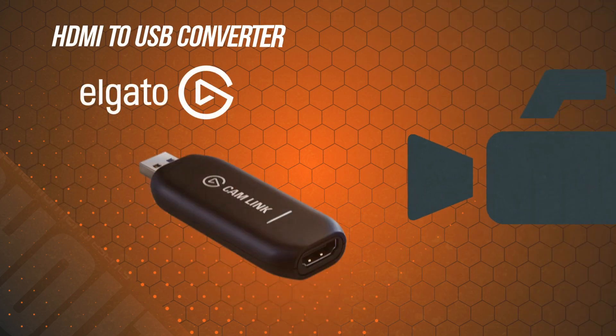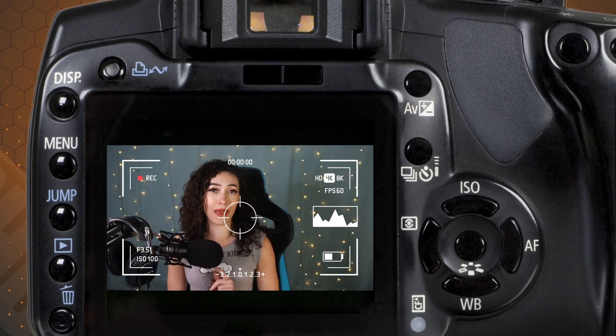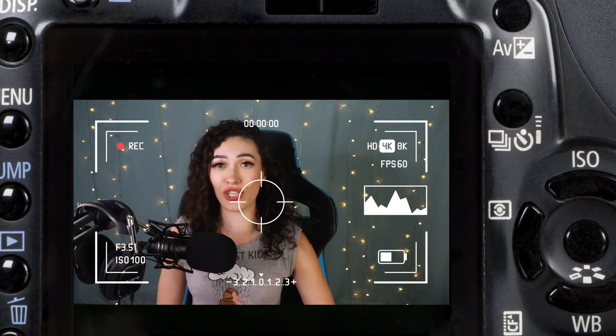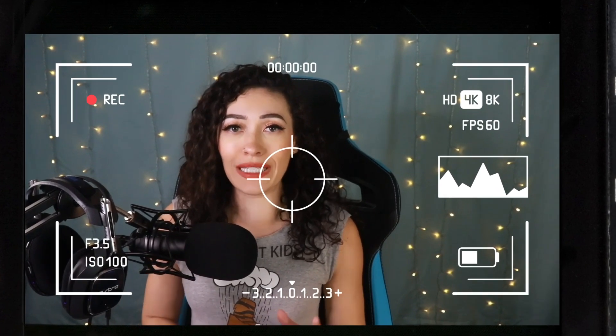Since most PCs don't have an HDMI input, you'll also need an HDMI to USB converter — Elgato makes one that has become the de facto standard among streamers called the Cam Link. To use this, make sure your camera has what's called clean HDMI, meaning a mode where there aren't any on-screen data indicators like exposure info and battery percentage showing up on the video feed. You'll also need an AC adapter — a little device that goes into your camera's battery slot and plugs into the wall to provide continuous power.